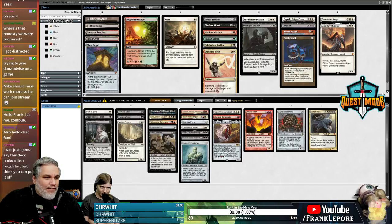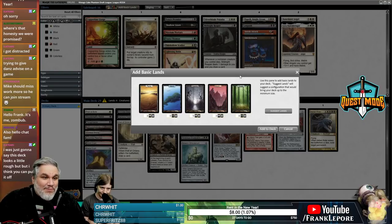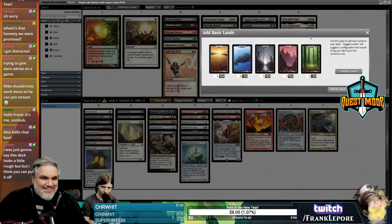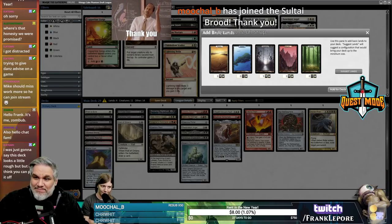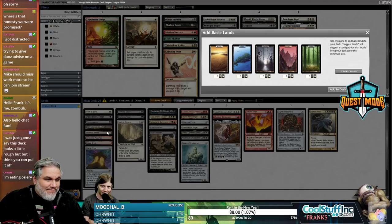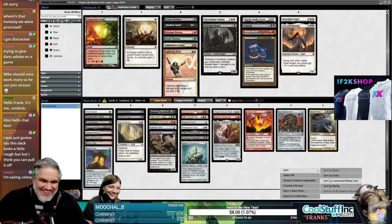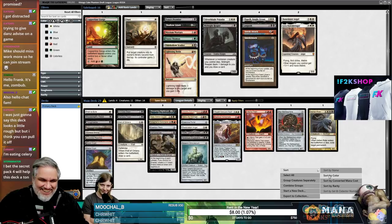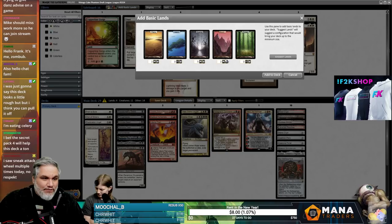The deck looks a little rough — we went for Sneak Attack and couldn't find it. That's the problem with stipulations: do I just keep trying Sneak Attack? Like, he's only drafted Sneak Attack decks and never gotten them. Michael B with the re-sub, 50 months — that's a good amount of time.